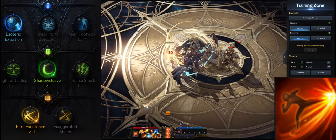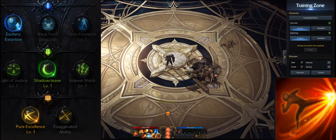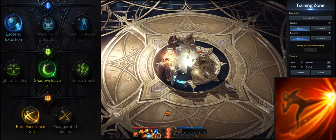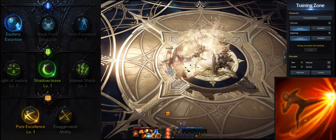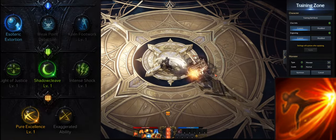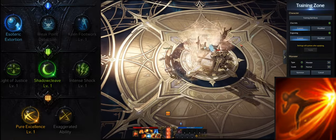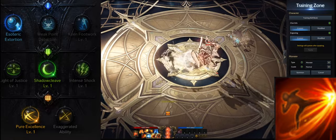Next up we have Sweeping Kick. Sweeping Kick is a very high damage skill that also fills up your identity bubble by a lot. I recommend leveling the skill to level 10 and taking esoteric extortion, shadow cleave for extra critical rate. You can also take light of justice if you want the attack to be faster, and for your third tripod take pure excellence.